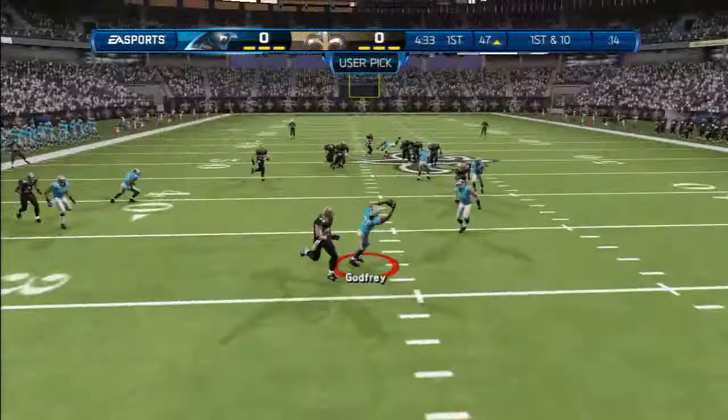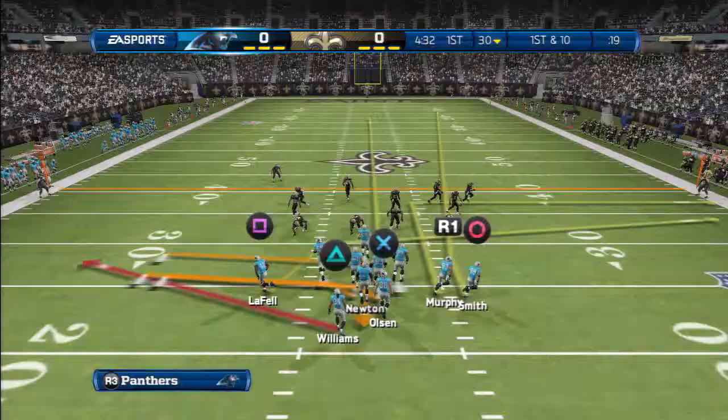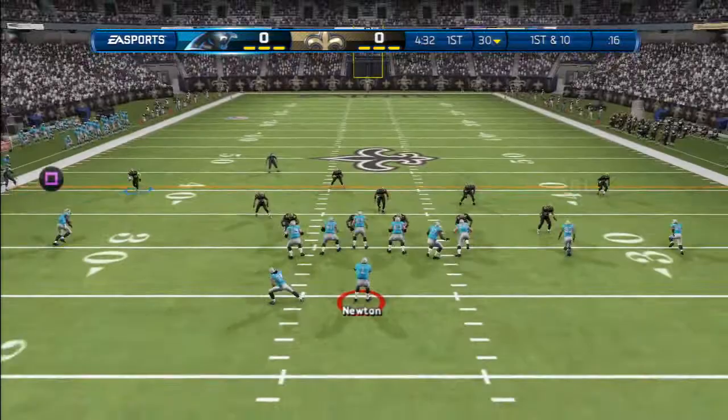He beats the cornerback there — first down. Next play, tight end streak, pass to the inside, and we get the interception. Gottfried gets the interception, so we get the ball back and no damage done.